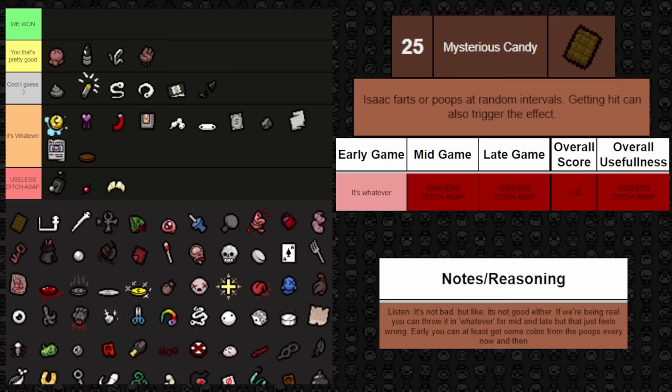Next up is Cancer — it gives you a solid 1.0 fire rate up. It's good. It's fantastic because fire rate ties directly into your damage. The only case where it could be bad is if you somehow have very bad fire rate scaling, but even then it doesn't hurt your run at all. It is always useful to have more fire rate. Great — we won the game.